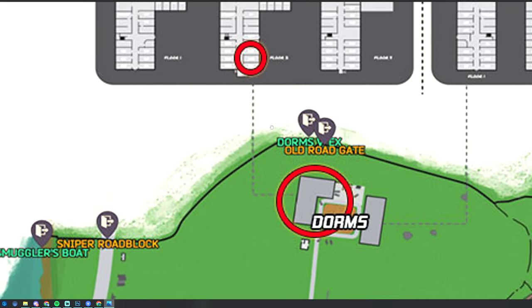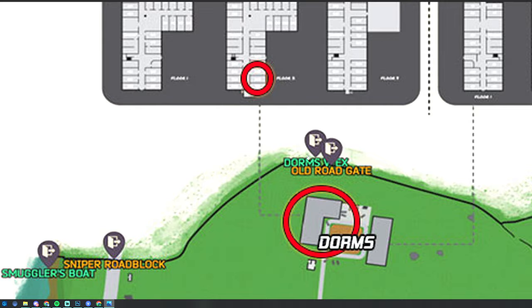Here's a map of Customs. For this task we do have to go up to the three-story dorms building, but more specifically to the second story room 203.